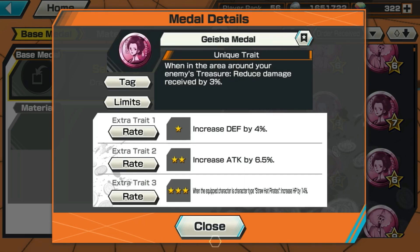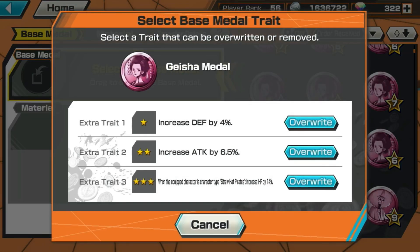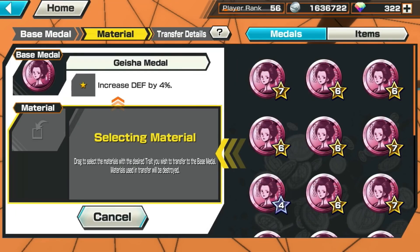This one gives me HP by 14. This should be the best base medal because I don't want to lose this extra trade — three trades. So let's choose this. For Override, you want to replace a one-star trade with a three-star — you press Override here.